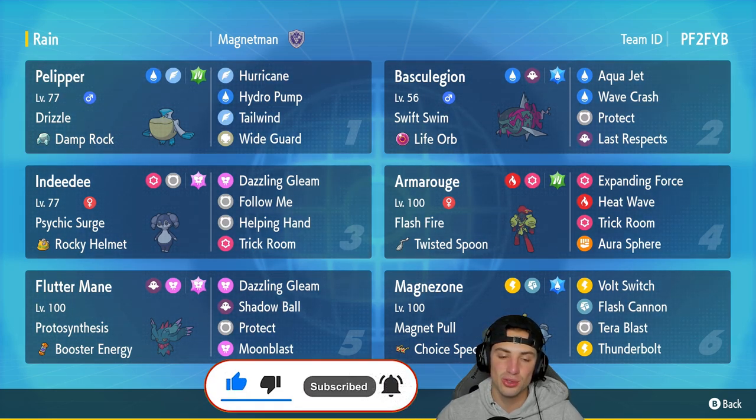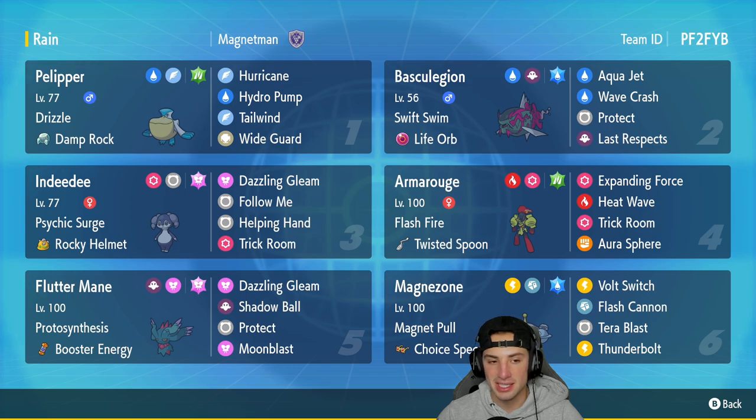This team has two very strong combos: it's got Pelipper and Basculegion, also with Indeedee and Armarouge. Pelipper is our first Pokemon with Drizzle and the Damp Rock as its item — Hurricane, Hydro Pump, Tailwind, and Wide Guard. We got Basculegion paired up with Pelipper with Swift Swim to double its speed, and Life Orb as its item.